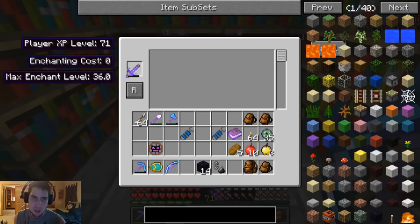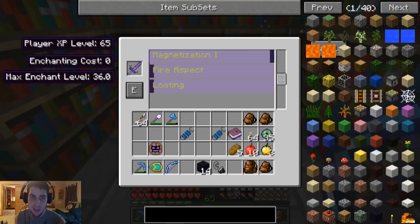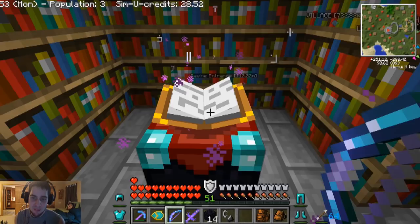We'll get our meteorite sword - needs to be repaired, six levels, not too bad. What should we put on it? Looting - that's what we need. So if we kill like a boss we're gonna get more diamonds and stuff that it drops, that could really help. Three-fourteen levels feels like a ripoff, but I will do it. Look how many enchantments I have on it now - looks really cool.